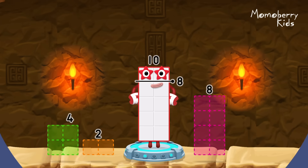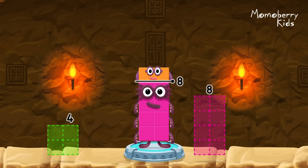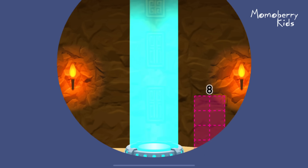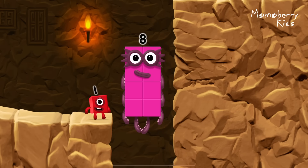Take number blocks away from ten to leave eight. Two. You cracked it. Ten minus two equals eight. Eight. Great.